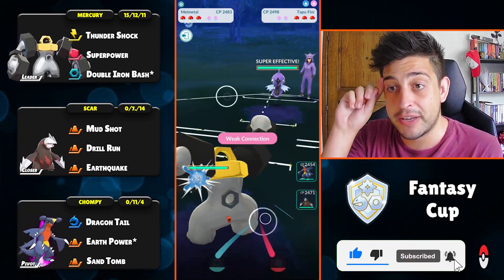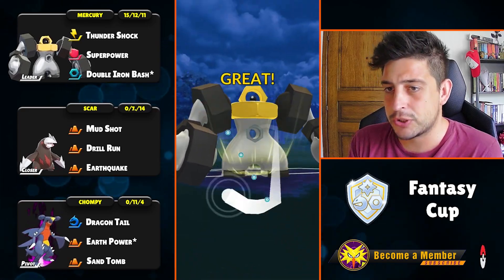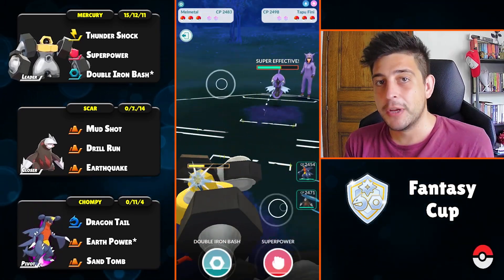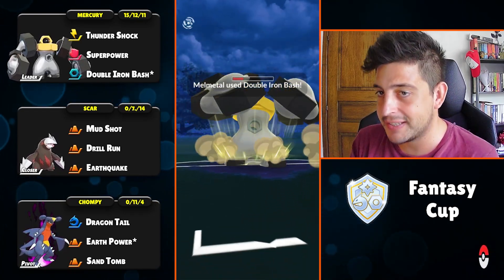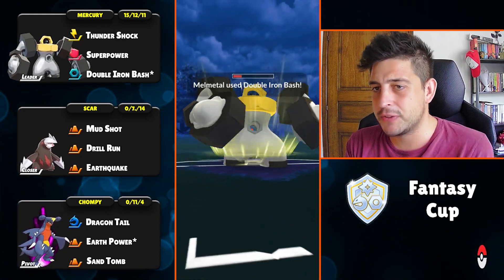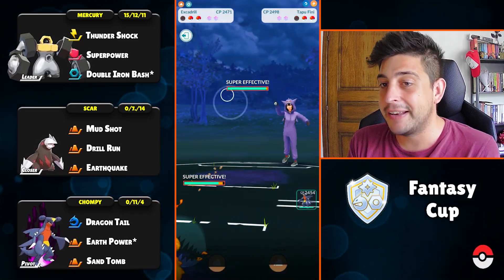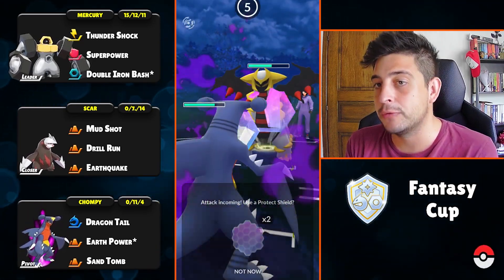Into the next one now and we're having Tapu Fini up in front against our Melmetal. Obviously this is not the best lead — we saw before that we're gonna lose eventually — but still it's getting super close, and with that Tapu Fini out of the way perhaps our Shadow Garchomp can be in a very good spot. So here comes another double Double Iron Bus back to back, and as it seems they are gonna take it. No shield block — we're just gonna let our Melmetal go down, which makes a lot of sense, and this time the Excadrill will return to farm down that crucial energy.